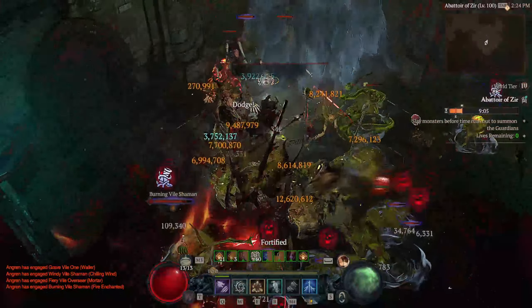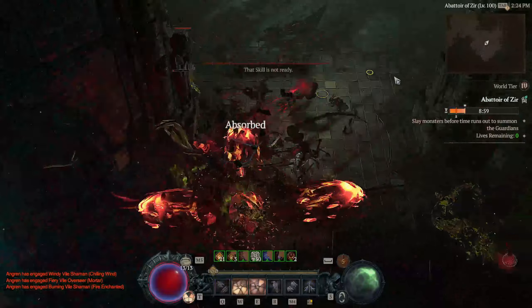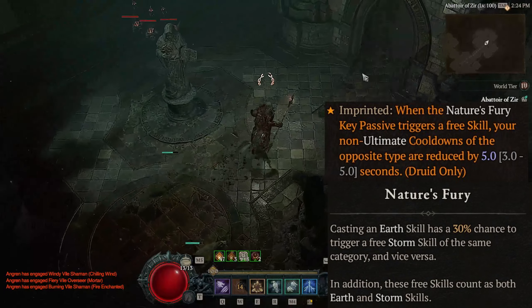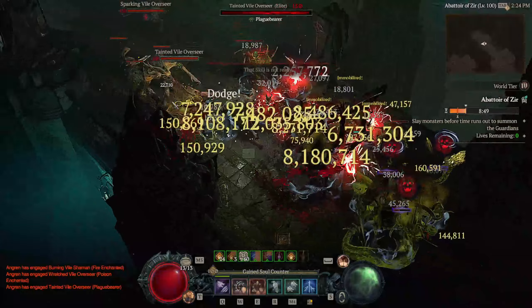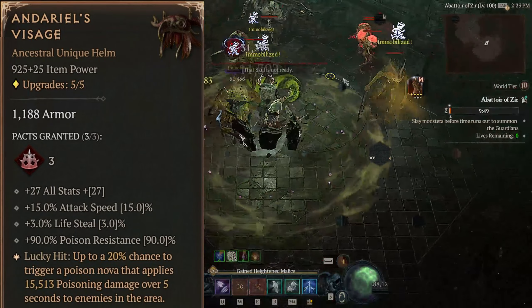For the defensive part of the build, you will have over 18k armor, hitting the armor cap for Abatov Seer. You have max resistances and also Nature's Fury in combination with the Symbiotic Aspect. Because of your high attack speed, you will reset the cooldown of your Earthen Bulwark very frequently, which is a really needed boost for survivability in Abatov. In addition, you have Andariel's Visage for a huge lifesteal boost.